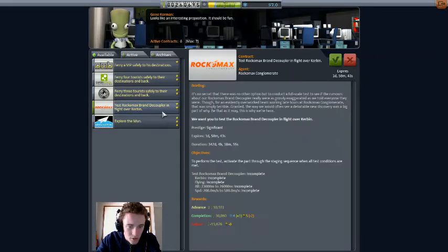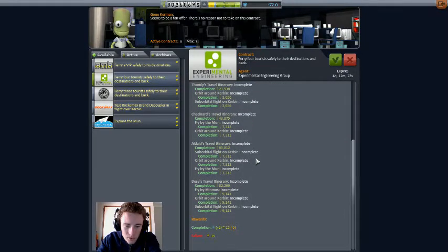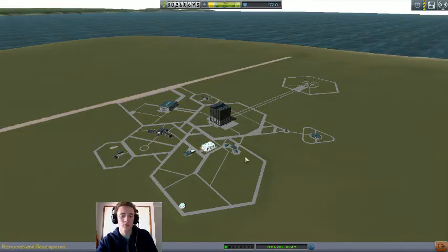Test — Recremax, Brandy Coppola in flight: 200 meters per second at 23 kilometers, 30,000 funds. Ferry four tourists safely to their destination and back — okay, they want flybys around the moon, I'm not up to that yet. There's a Jebediah impersonator here who just wants an orbital flight, so we'll add that to the list. I've got a lot of tourists to go through and all of them are orbital, so we'll do the rest of those later.